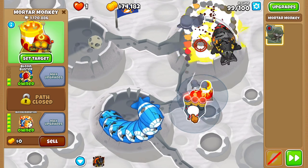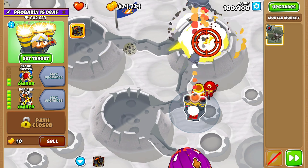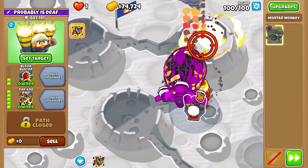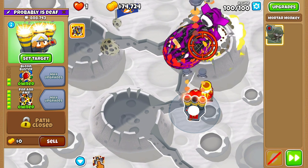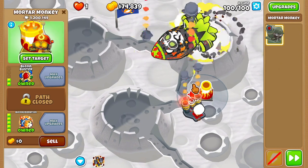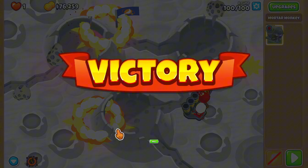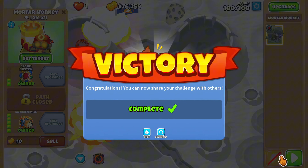Luckily, Shattering Shells also gets rid of the fortification from DDTs — that's cool. Anyway, here's the final boss, the BAD. Come on, let's pop the BAD — the BAD is getting really far and I don't like it. I'm going to use Pop and Awe once the BFBs pop. Yes, we did it! That was actually pretty easy — the Pop and Awe got a lot more pops.